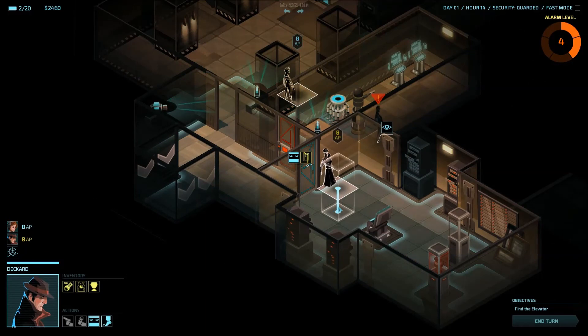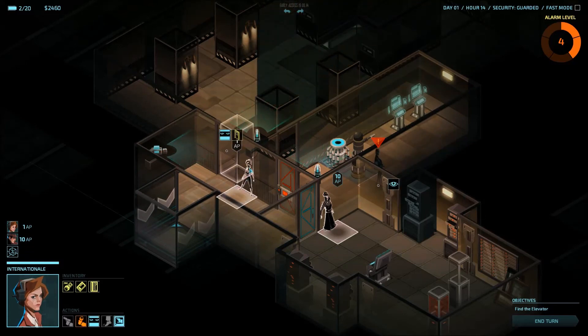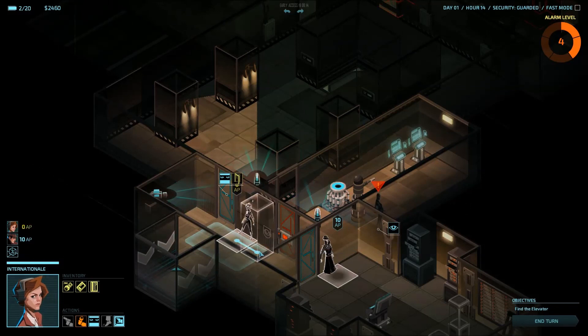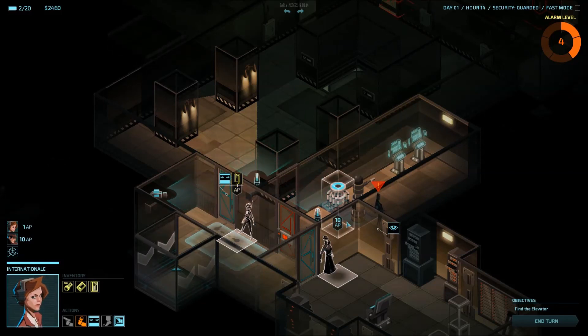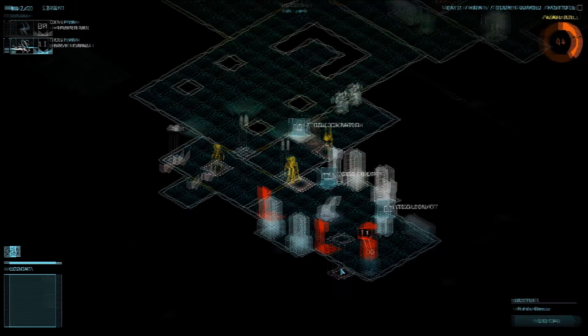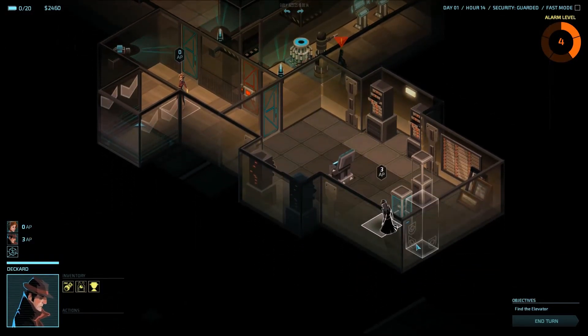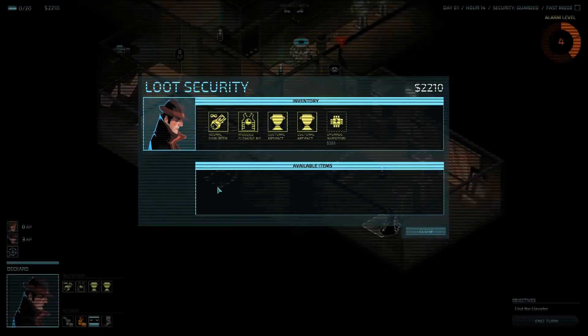Internationale is coming through here. Close the door. Now keep in mind that if you close a door next to a guard, he's going to either hear it or see it, which means you're going to get detected. This door was far enough away so he didn't hear anything. Move her up towards the elevator. And I have Deckard hack the front area, move him up to the strong box, and get him more money. Now I can also get another cultural artifact, but I don't have any inventory space. But I do have a ton of money, so I'm going to upgrade my inventory and take the cultural artifact with me.